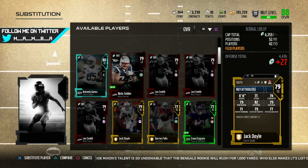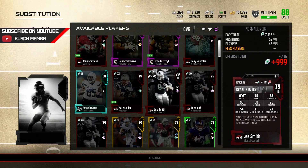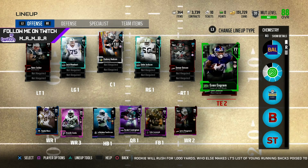And then last, should we put in Gronk? We'll put in Lee Smith just because he can block better. And that's the lineup on offense.